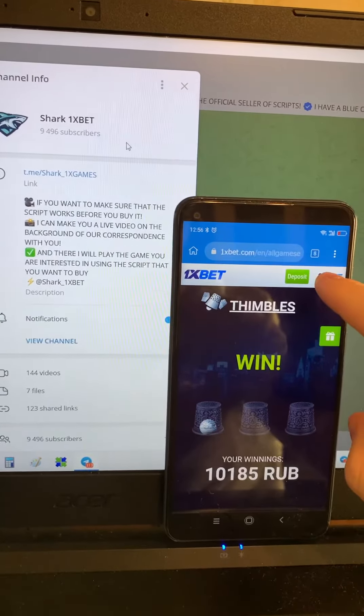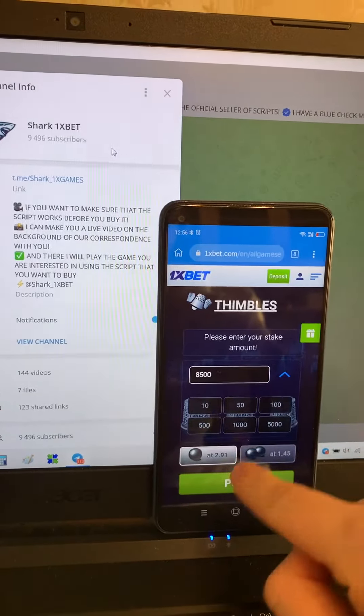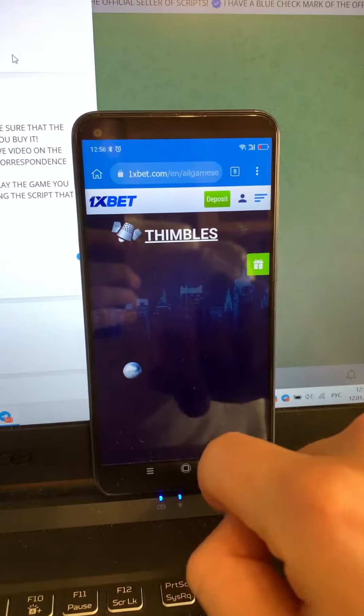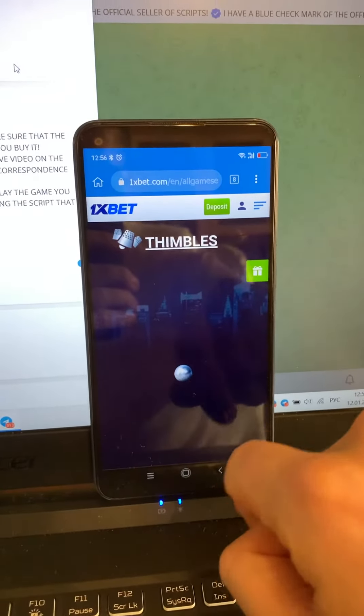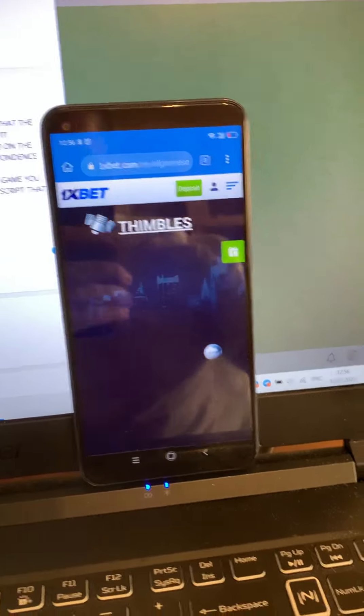Let's go and place the next bet. You see my balance — I'm placing the next bet. Yes, you see again — symbols transparent, you see only the ball. It's amazing, it's real, works perfect.